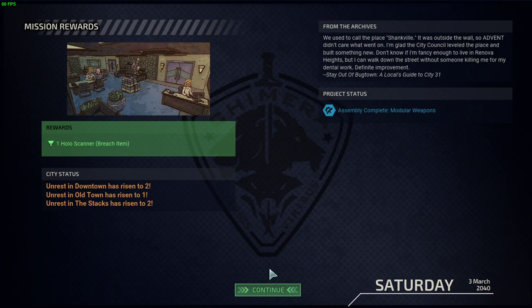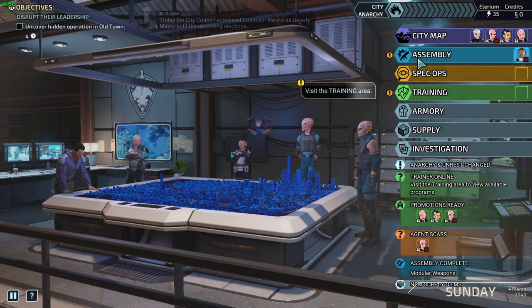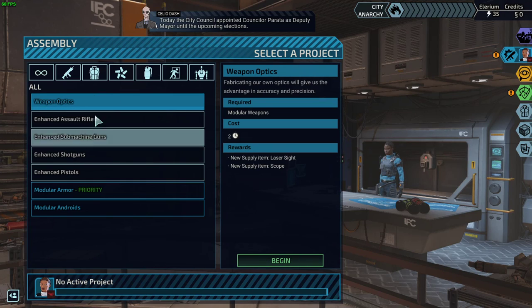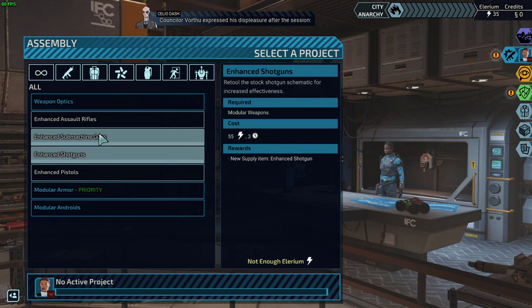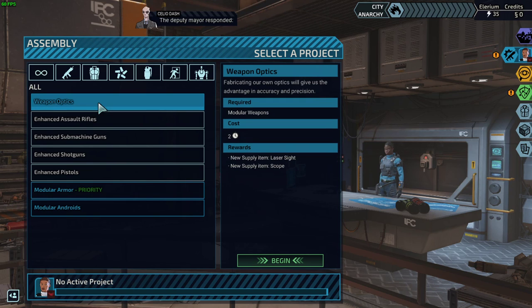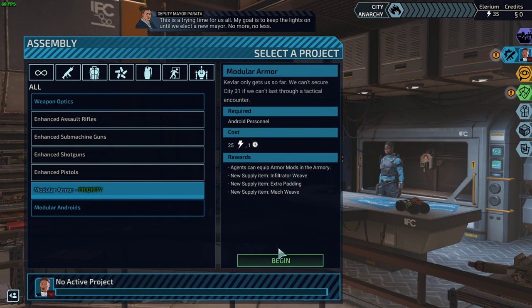Unrest - bad. Today the city council appointed Councillor Parada as deputy mayor until the upcoming elections. Councillor Forthrugh expressed displeasure after the session - he opposed the bulk of Mayor Nightingale's policies. The deputy mayor responded: this is a trying time for us all, my goal is to keep the lights on until we elect a new mayor. This is Celio Dash for Channel 37.